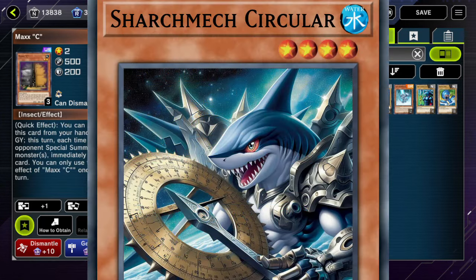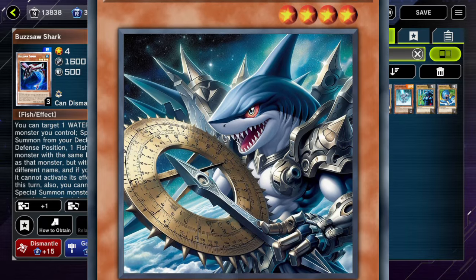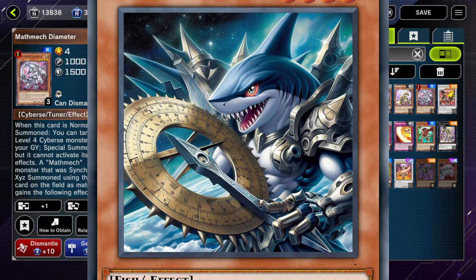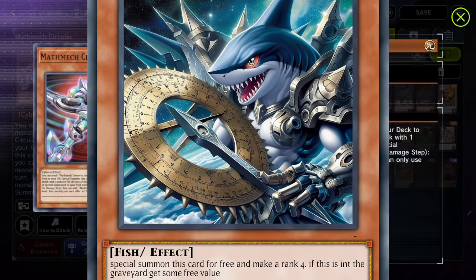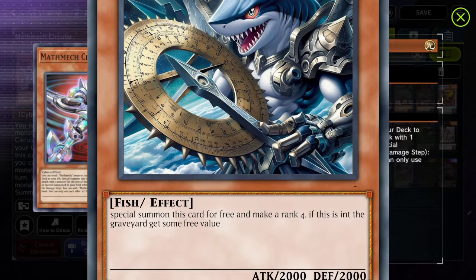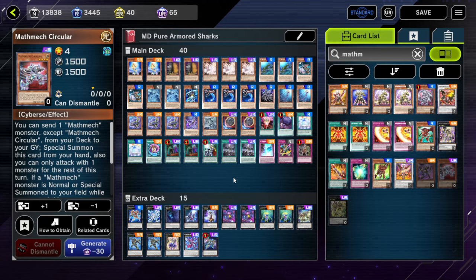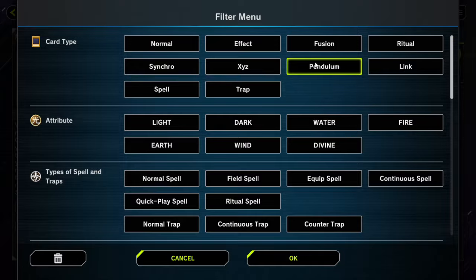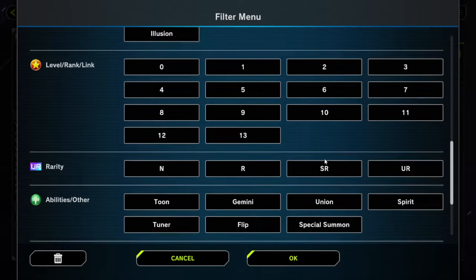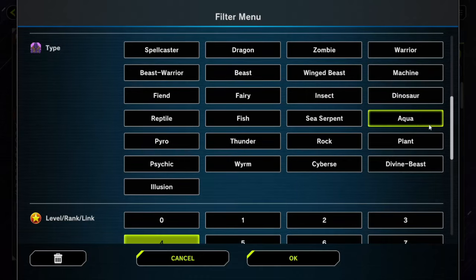A circular for sharks would definitely be very powerful. It seems to be the trend now — Konami is just making a circular for every deck they want to be competitive. If sharks got one, it could send one fish monster to the graveyard and special summon for free, with an additional effect if you didn't normal summon. Also, something I've wanted for a long time is a rank eight fish. I don't think there's a single rank eight fish in the game.